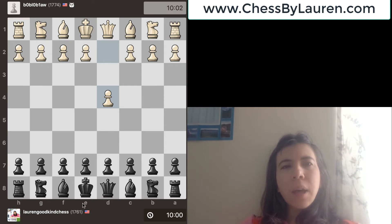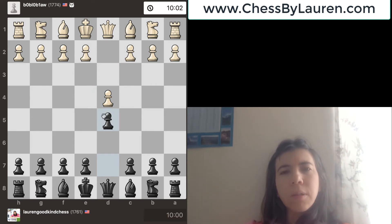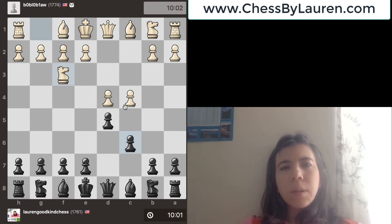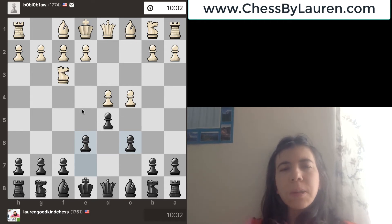I was Black and my opponent is Bobo. He went d4, then I go d5 just to get a pawn in the center. He goes c4, then I go c6 — the idea is if this pawn takes, then my pawn can take it back, and that's good. Knight to f3, then I go here. I play a special format in chess called the Stonewall.